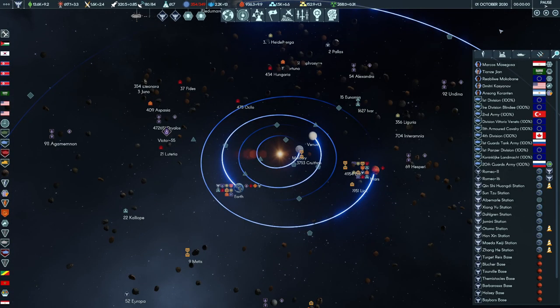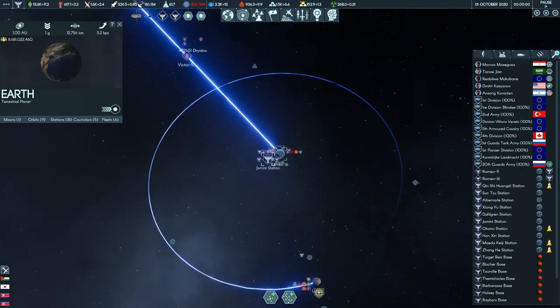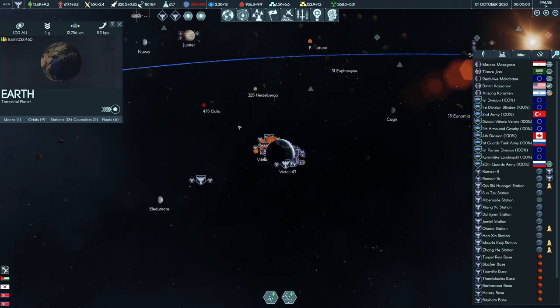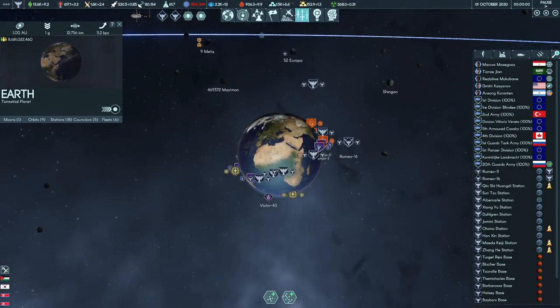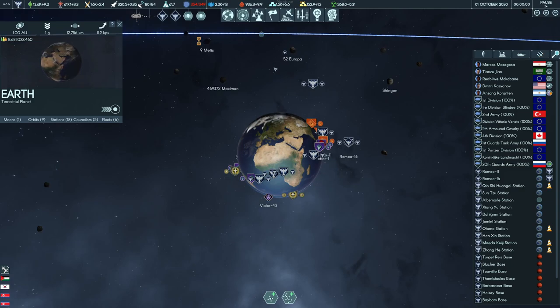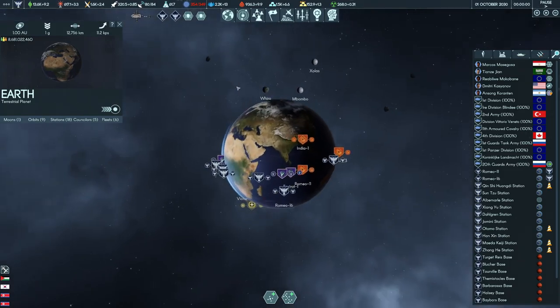Hello and welcome back ladies and gentlemen to episode 20. We've hit the 20 mark, and last episode very excitingly we managed to destroy an alien spaceship in orbit of Earth. We lost two ships in return, however it was a smashing success, and now we're hoping to get some technology back from it and use that to further increase our dominance in space.